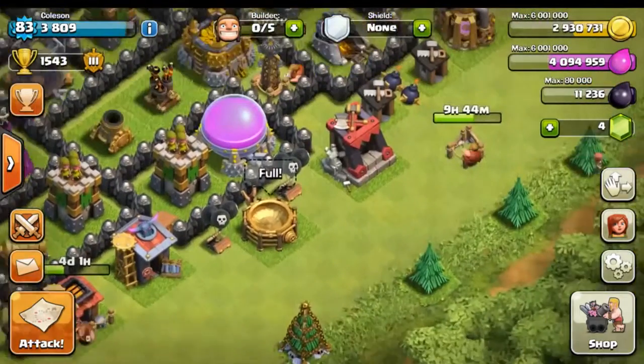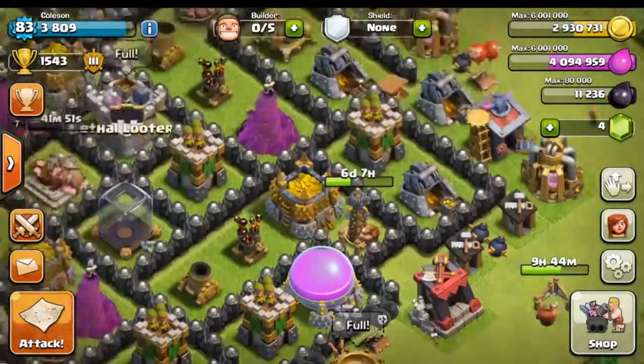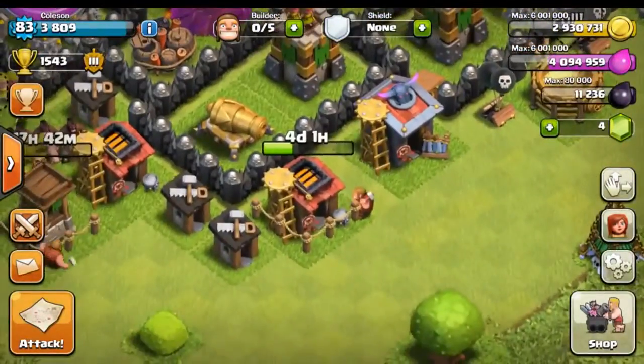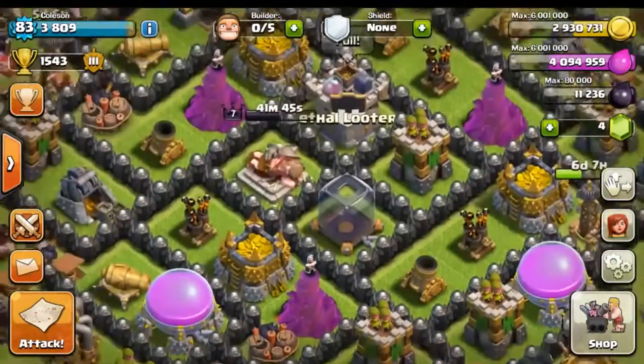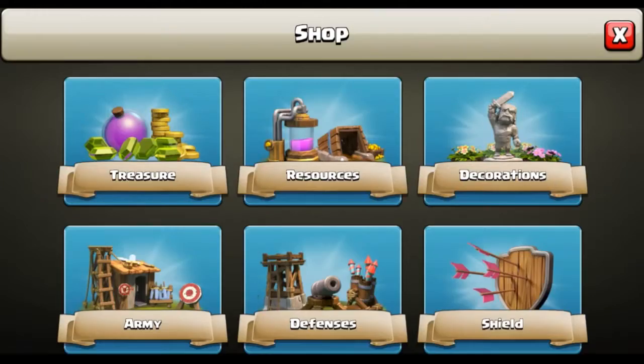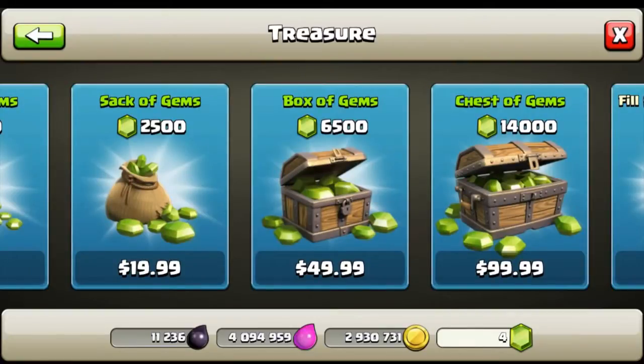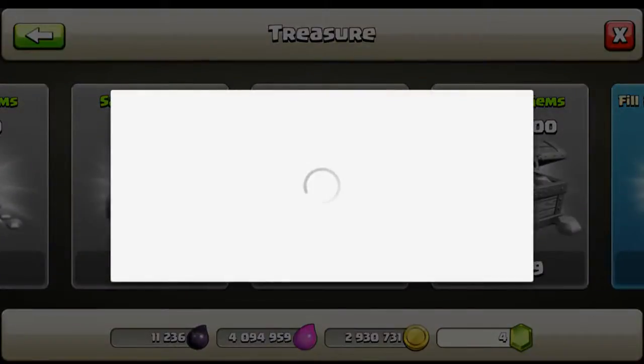We are working on our archer tower, starting to build one of our teslas, and we have two of our other teslas upgrading at the moment, as well as one of our barracks. So let's go ahead and buy some gems. We're actually going to be doing $50 today and working our way up as the series continues. As my channel gets bigger I'll be able to afford more and more gems and ultimately bring you guys better content.